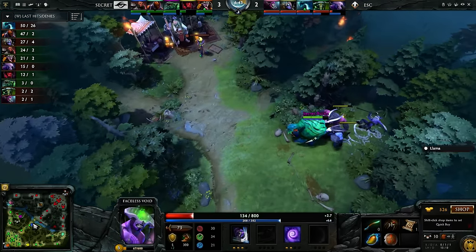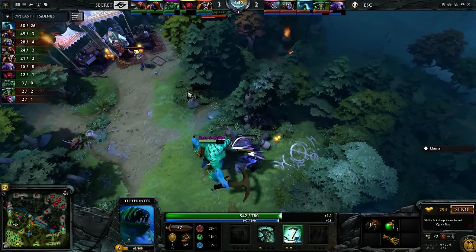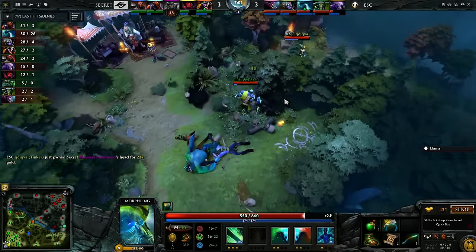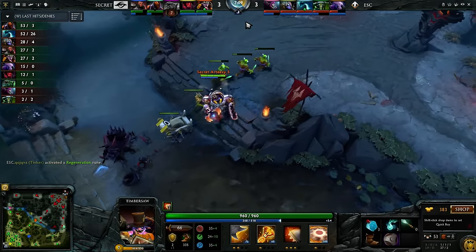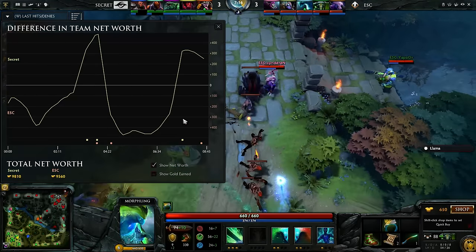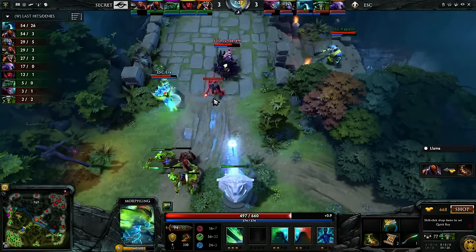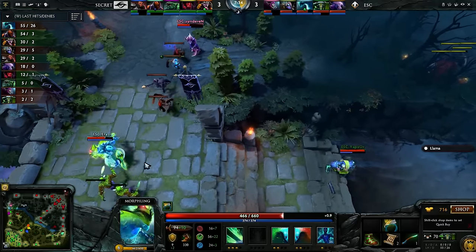Yapsor was aware mid lane, heard the Faceless Void engage, and was just trying to get away from danger. Poor Bulba getting brought down again; Koiqfa racking up another kill. Escape hold their own against Secret. That's very unfortunate for Yapsor — he missed the kick and Koiqfa could have lived. RTZ got that lucky rune room kill though, and that's exactly what RTZ needed.